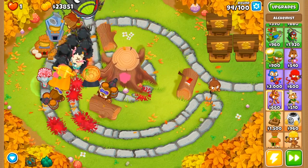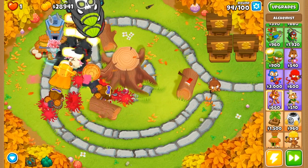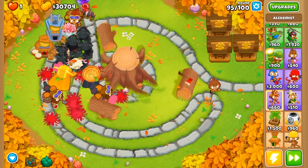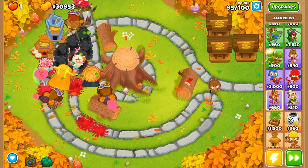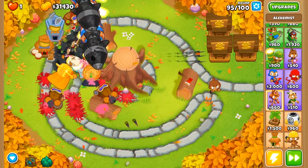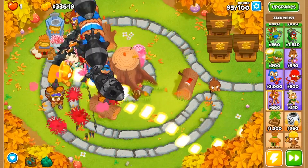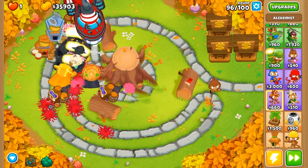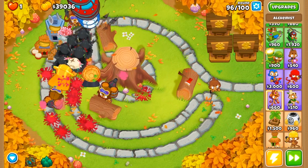One thing I do want to do for some future guides is start mixing up the towers I use to show you guys there are multiple different strategies you can use. The only issue is some of the strategies I have in mind do involve using abilities, so if you guys would like to see some different strats and don't mind seeing some ability use, feel free to let me know in the comments below.